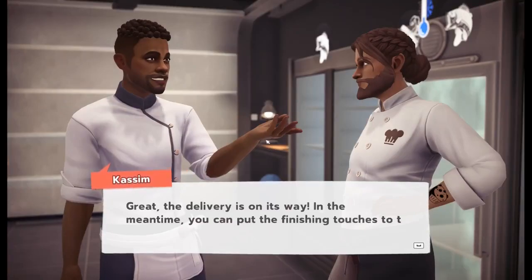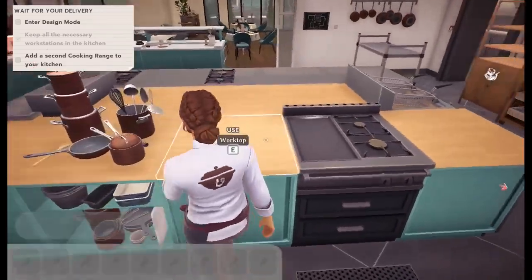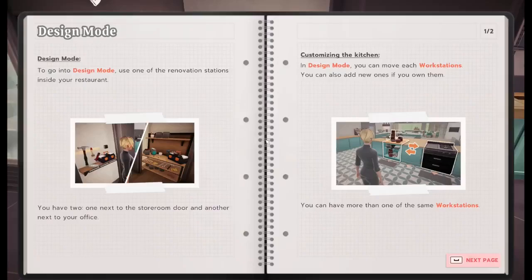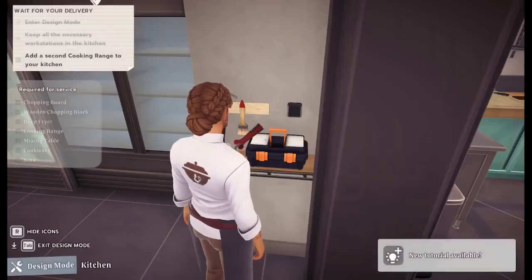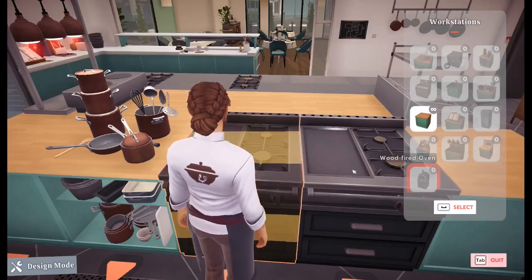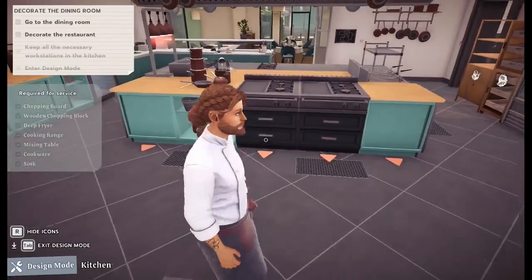Add a second cooking range to your kitchen. How do I do that? Enter design mode — to go into design mode, use one of the renovation stations inside your restaurant. You have two: one next to the store room door, and another next to your office. Do I have an office? In design mode, you can move each workstation and add new ones if you own them — you can have more than one of the same workstation. Interact with the workstation while in design mode to open the catalog and choose the station you want in that location. Your kitchen layout must be valid — you need at least one of each workstation required for the day's menu. We're in design mode. I think it makes sense to have another range right there. Perfect. No non-slip mat yet, but we'll get there eventually.